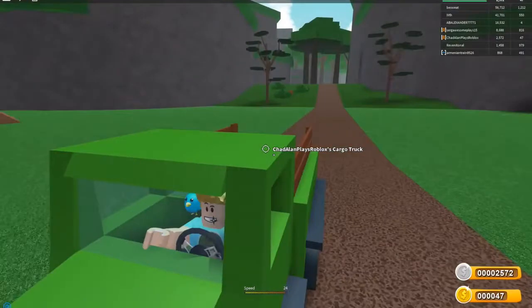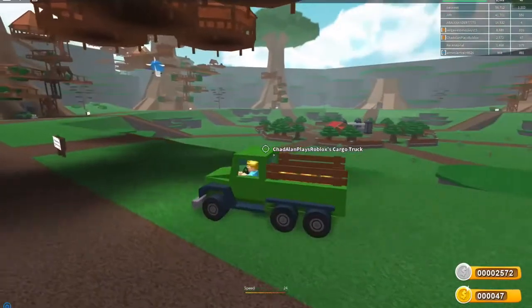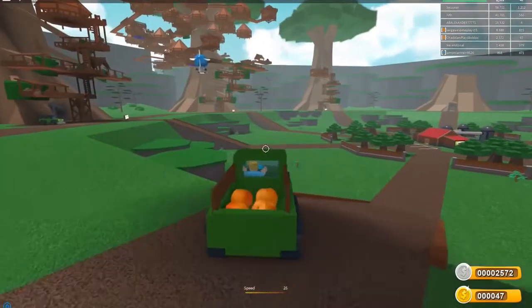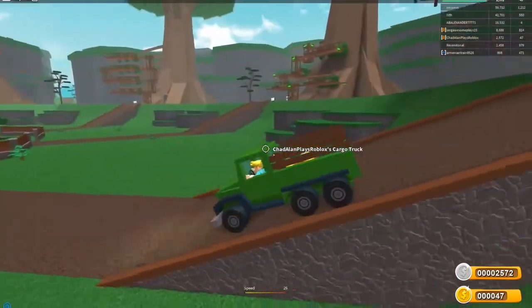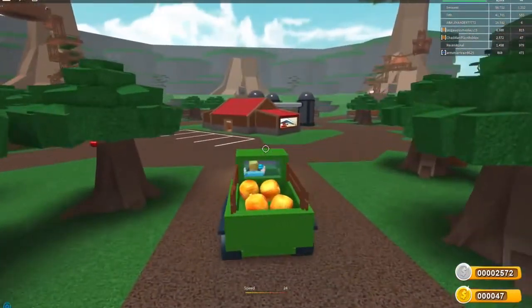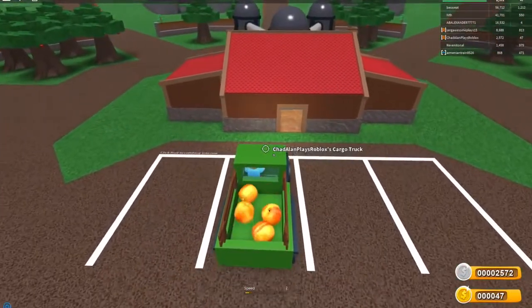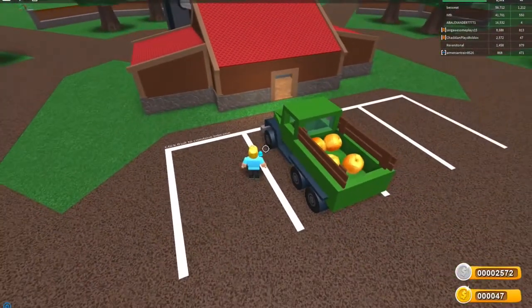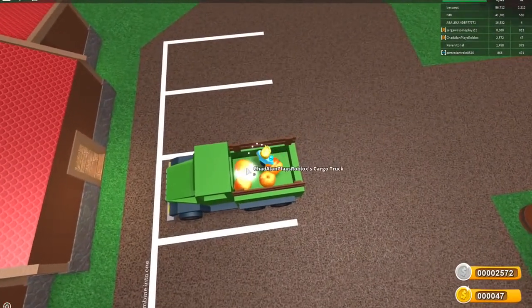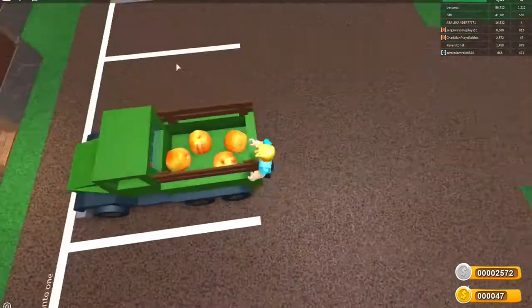I should try to drive the truck in first person - oh no, this is not any better. Let's just get to the town center. Where's mine? Oh it's right there - the ones you own have all the green lights on. Let's turn in these peaches and hope I have 50. Look at that parking job! It says 'click fruit to combine into one' - but this fruit is already combined.